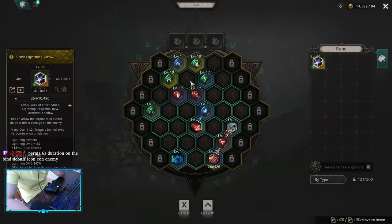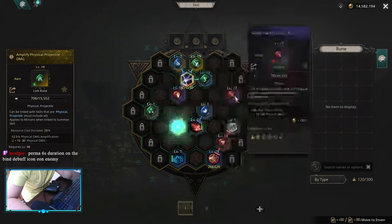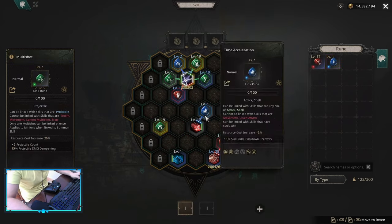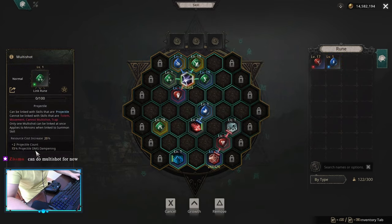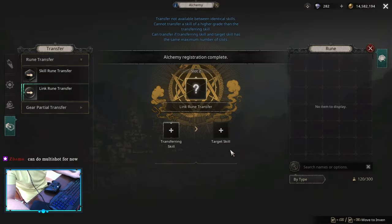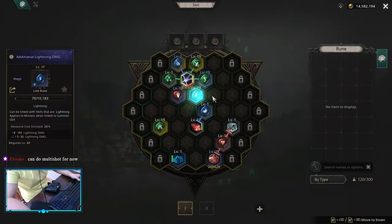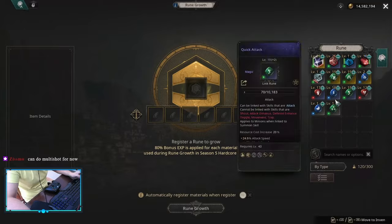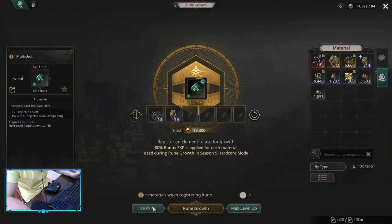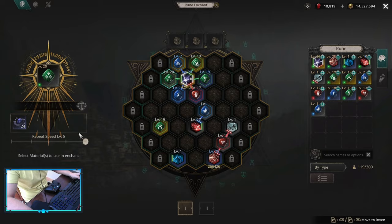However, I wanted to test Cross Lightning Arrow — specifically, I wanted to test if Shadow procs the Cross Lightning. Basically, because it has two parts, every time you crit with Cross Lightning Arrow, it procs an area effect and does more damage than the Cross Lightning Arrow itself. And I can tell you right now that it works. Whenever you crit with Cross Lightning Arrow and Shadow Archer, you do four hits.